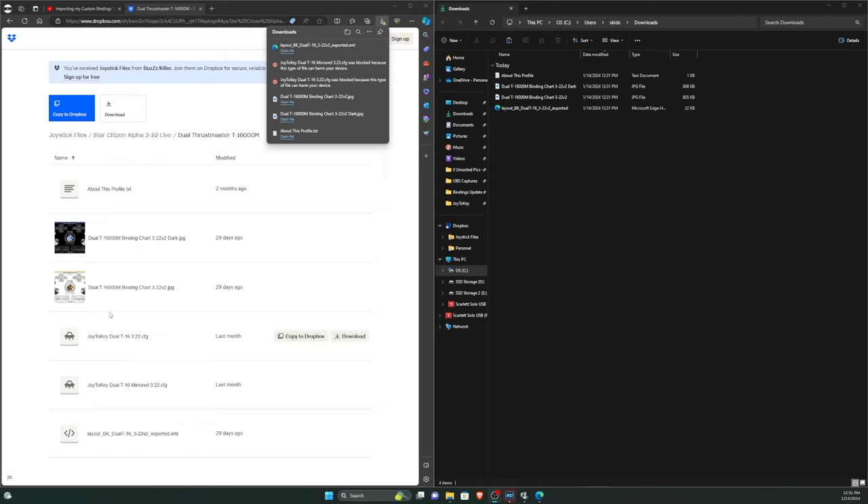I'm currently using Edge browser, which is probably the most common. You may run into an issue where the Joy2Key configuration files are blocked because Edge says this type of file can harm your device. If you come across this issue, go to the download, click on the three dots, then click Keep, and that will allow you to download those files anyway. They should then show up in your download folder.